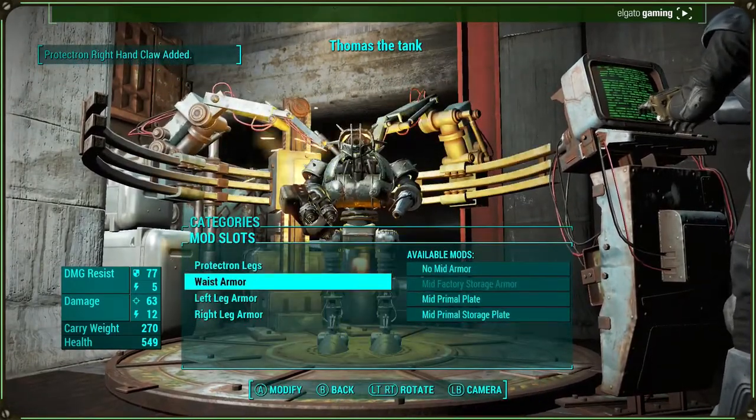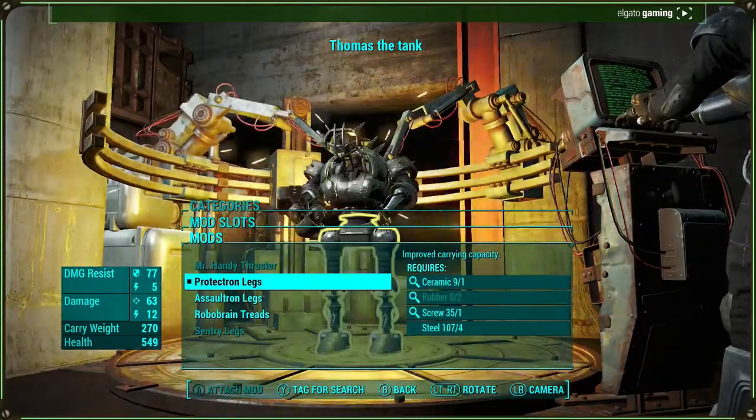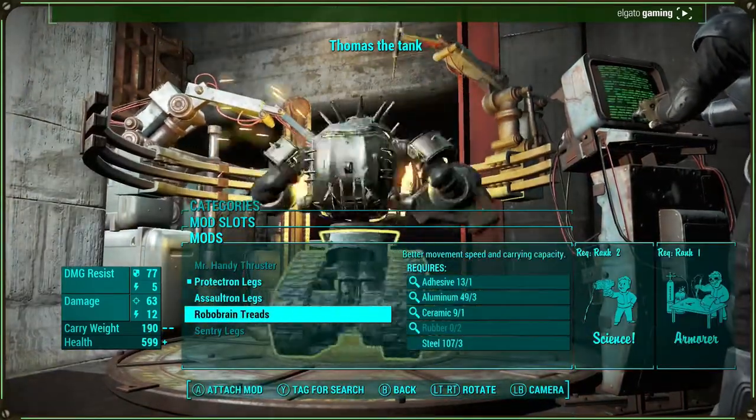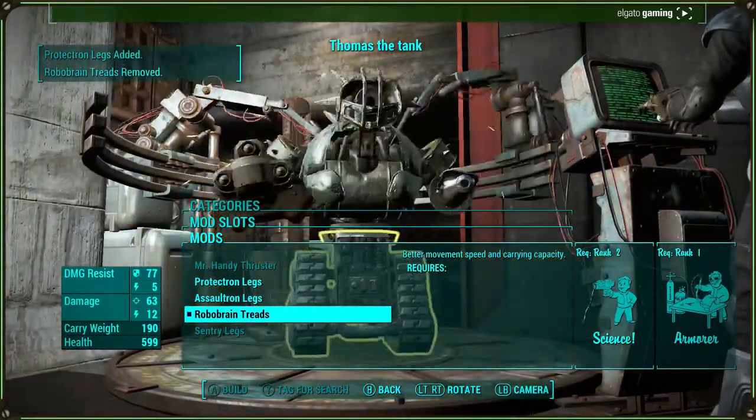Legs — this is where the literal tank part comes in. If I go down here: robo-brain treads. Guys, you've got to admit, that looks pretty badass.